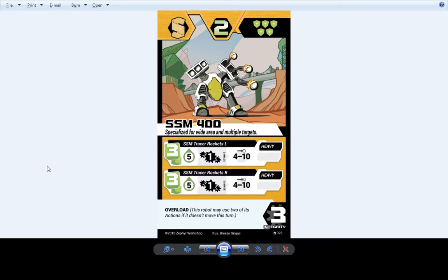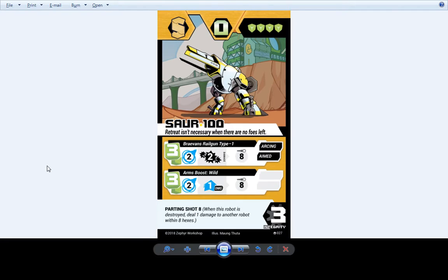SSM 400 hasn't changed — still shoots three rockets twice. Soar 100 — much to Reggie's chagrin, we have not put the radius back onto Soar 100. If he didn't have Parting Shot 8 before, now he has Parting Shot 8, matching both of his attacks. We tried putting arcing on his second attack but it was too good, so we took it off again.